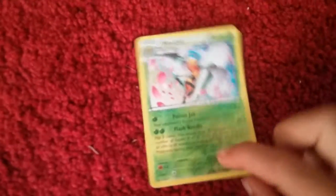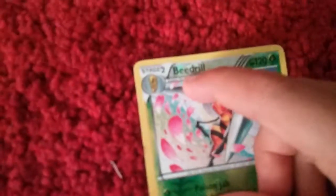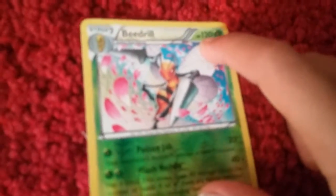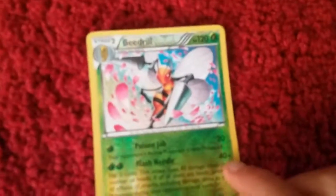You can see there's some leaves on the card, like some shiny stuff. It's a stage two — Beedrill, 120 HP, leaf type. It has Poison Jab for 20 damage, Needle Flash for 40 damage, and weakness to fire type. Yeah, it's a rare.